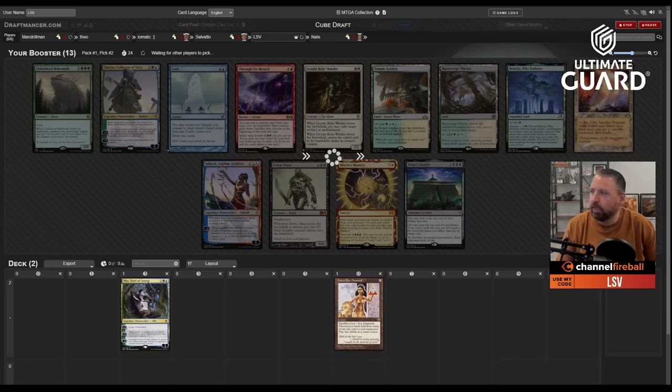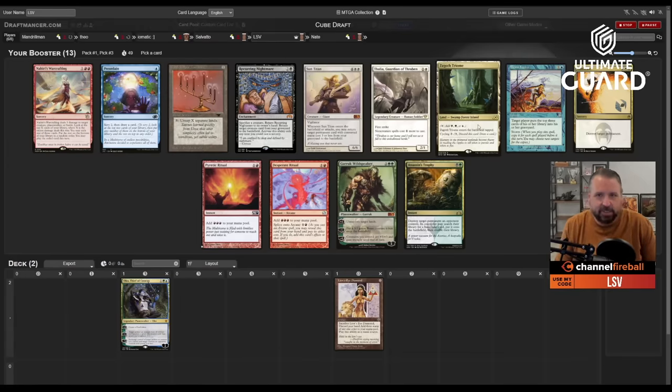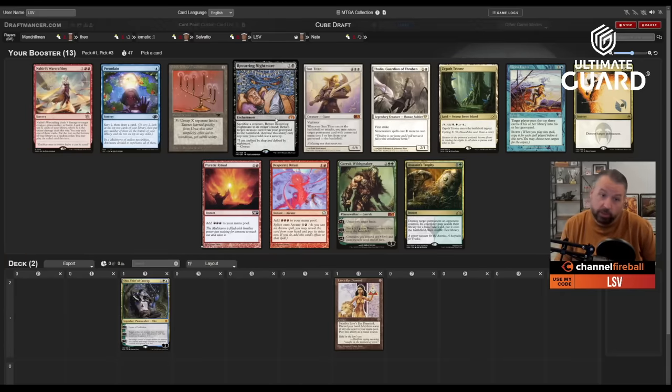There's also Saheeli, Through the Breach, and potentially Grave Titan and Vista wheeling. In a six-player cube, sometimes no one takes Craterhoof. This pack has Brain Freeze, which is great with Lion's Eye Diamond — I'm just a Breach away. Taking Brain Freeze here, passing Zagoth Triome, Thalia, Recurring Nightmare, Preordain, and Vindicate.